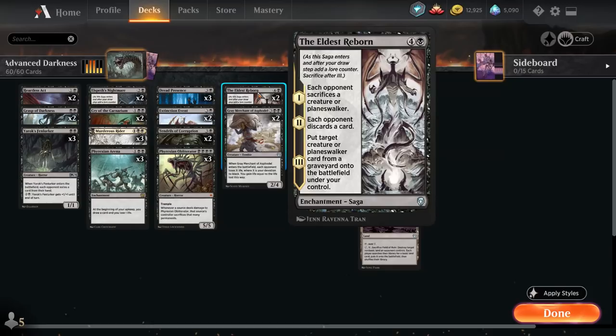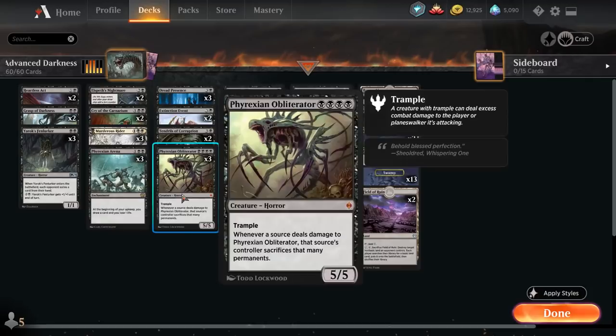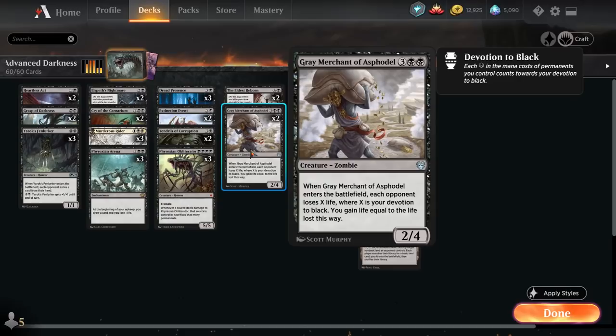Two Elders Reborn — it's a mono-black deck, I wanted to play some Elders Reborns. Theoretically I should be playing more Gary, but if you consider the deck there aren't necessarily a ton of black pips always on the board. I did want to make this relatively different from my mono-black devotion deck, since this is essentially a middle ground between mono-black devotion and something akin to Chromatic Black — obviously without Chromatic Lanterns or Golos — but similar ideologies of gameplay. So Gary is just halfway through.